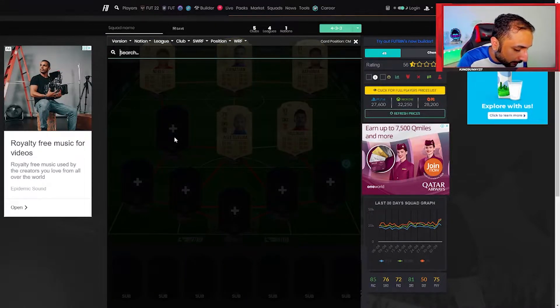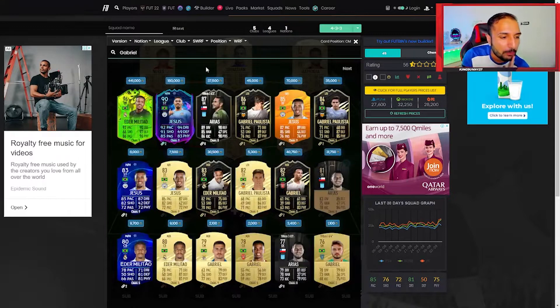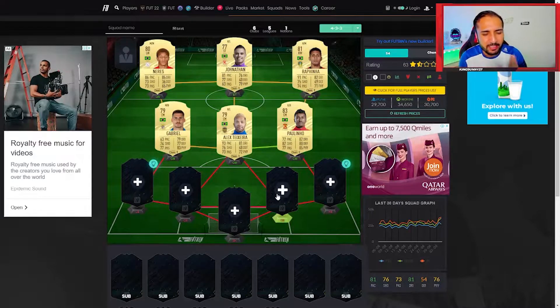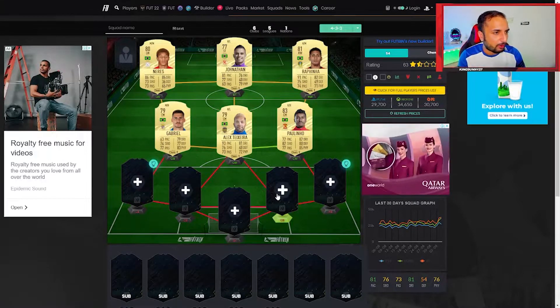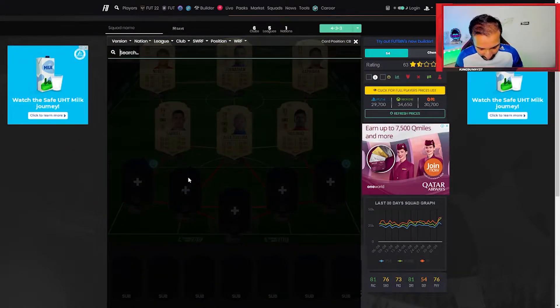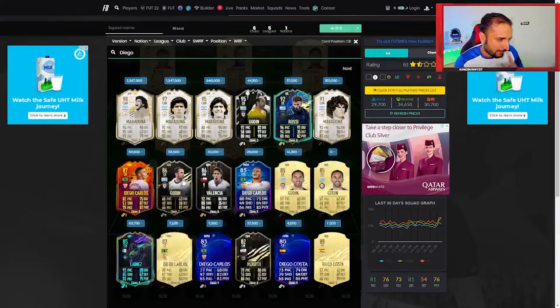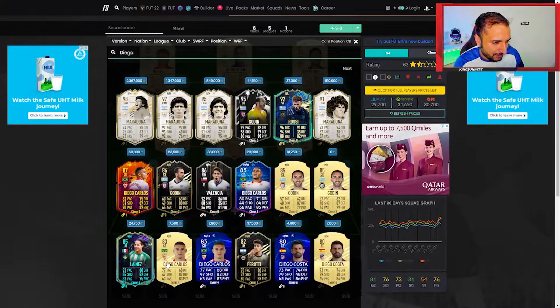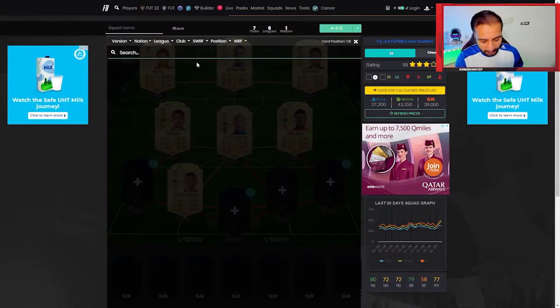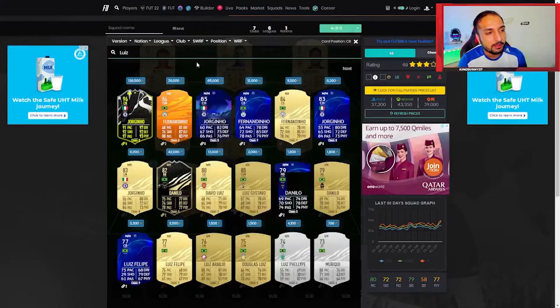Here we have Gabriel from the Liga NOS, so we have a bit of a hybrid going from the Chinese league, the Dutch league, and the Liga NOS. He might be a bit expensive at the start of the game, not gonna lie. We also have Diego Carlos and Luis Felipe.